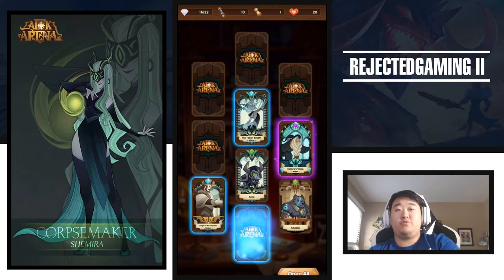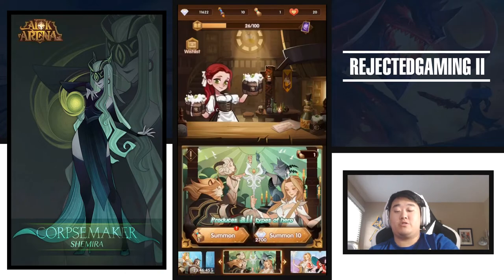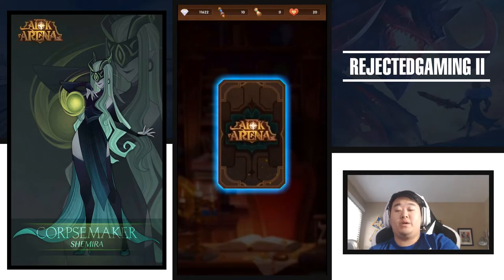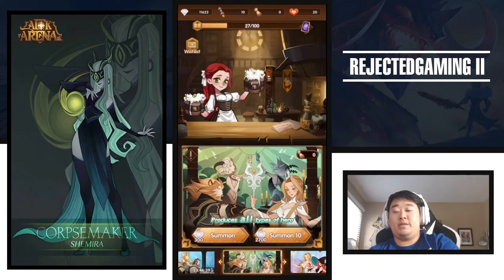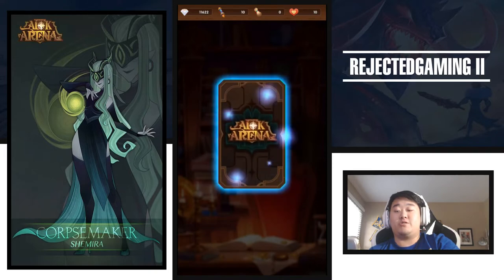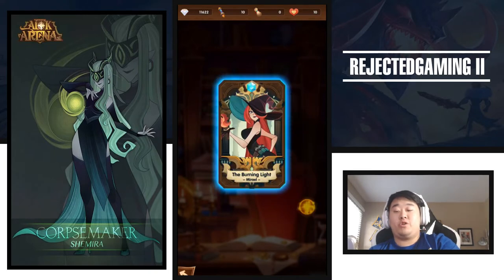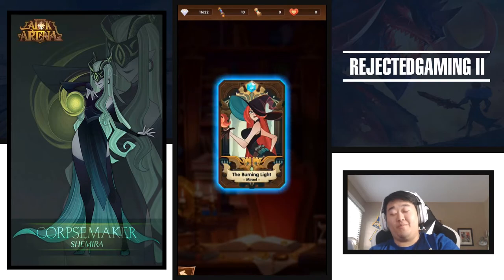We'll go to the top. Nothing there. And the side. Nothing there. So let's do our one single summon now. And we got a Blue. A Sylvina. Not bad. And let's do our two single summons here. Got ourselves a Blue. Another Muriel. And our final summon is another Blue. Another Muriel.